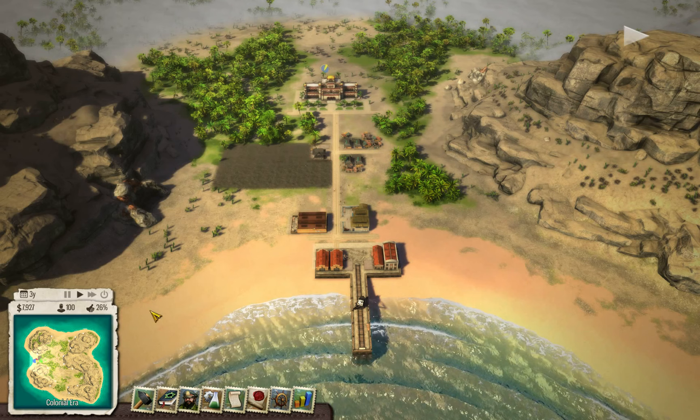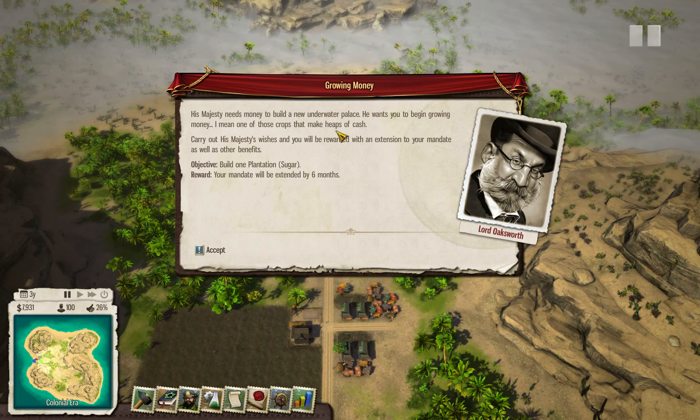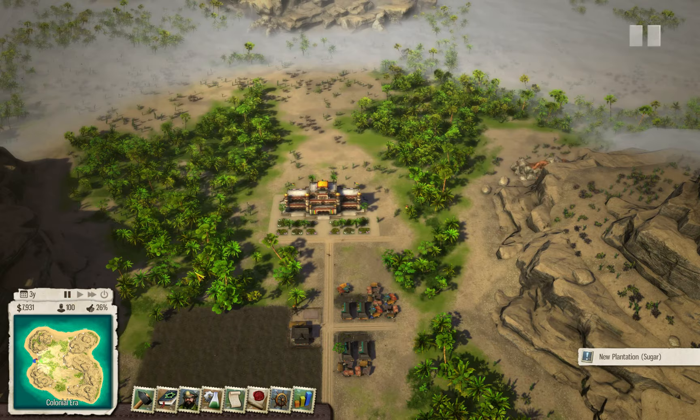We have another quest — His Majesty needs money to build a new underwater palace. He wants you to begin growing one of those crops that make heaps of cash. He wants sugar, and for that we will get an extended mandate for six months. That's something we definitely need, because it will take some time before we'll be able to declare independence. If we run out of time, we're going to lose the mission, so six months is definitely worth going after. Accept, and let's pause the game.